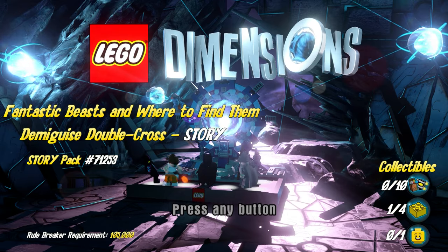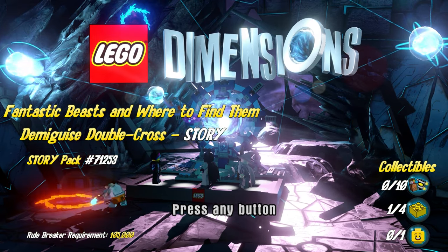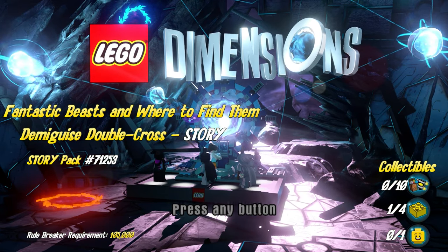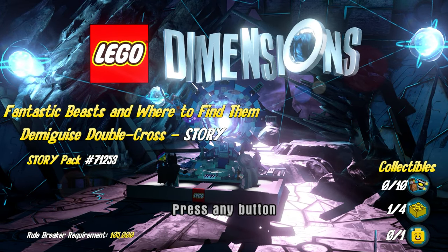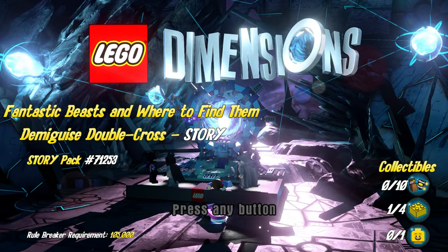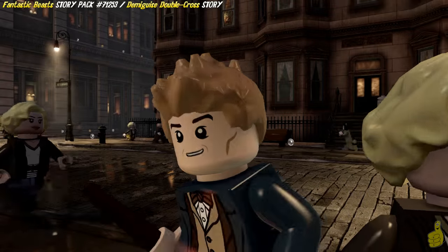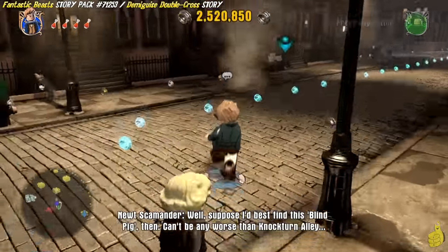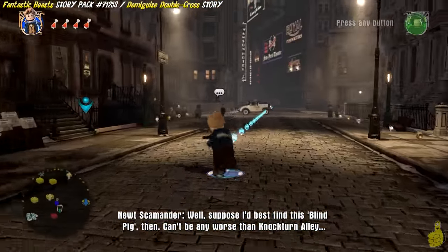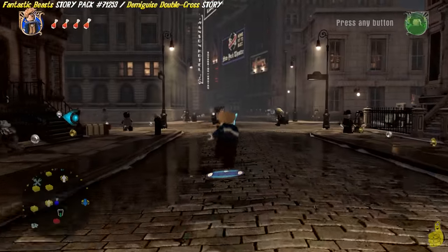We've got Fantastic Beasts and Where to Find Them! Level 5, Demigeist Double Cross Story! This happens to be part of Story Pack 7-1-2-5-3, which gives us 6 new levels. This is the 5th of 6 total! We're going to shoot for that Rule Breaker requirement, but we're a little bit short of that gold bricks. Here we are, we find ourselves in the hub area of the Fantastic Beasts world.